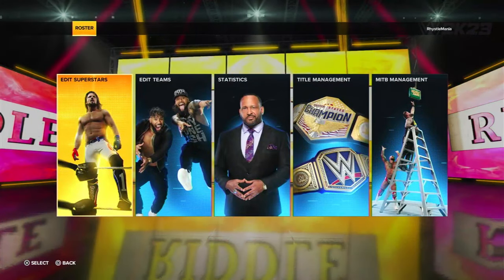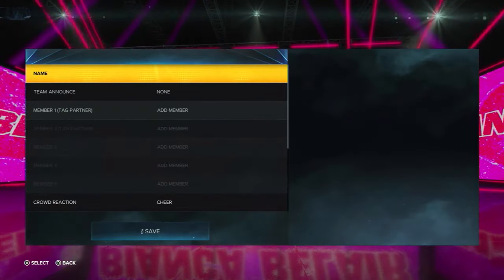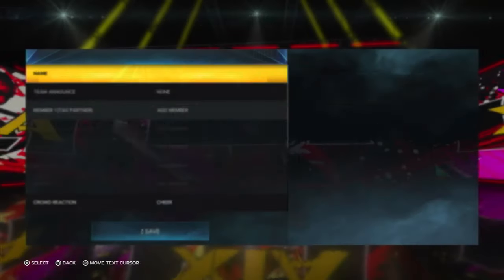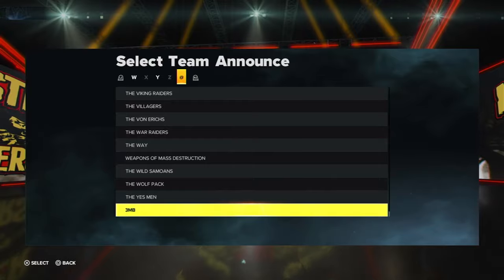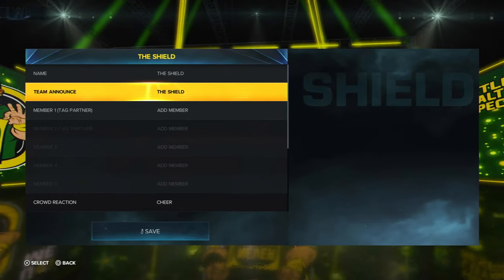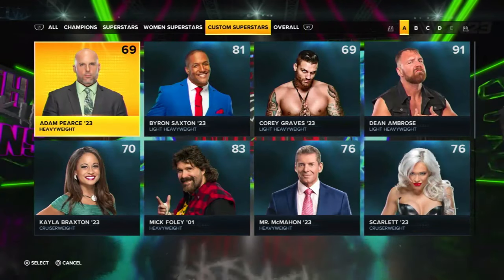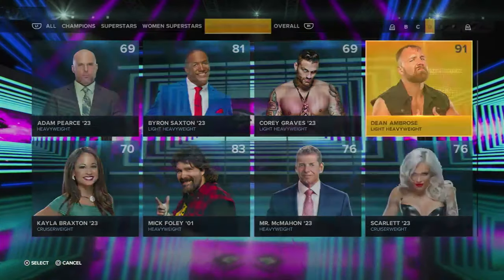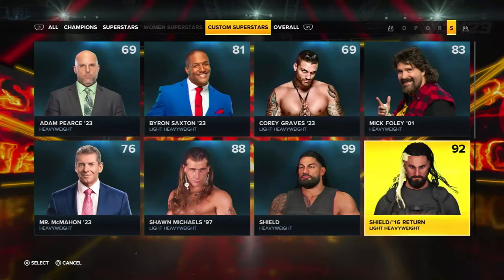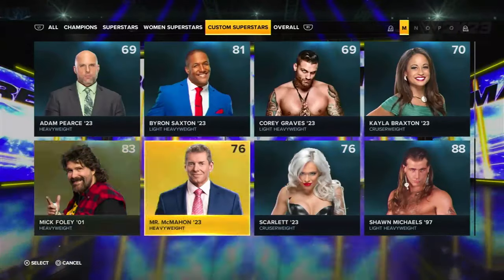From that same menu go to Edit Teams and create a team. Press the R3 button, then name the team 'The Shield'. For Team Announce, which is what the announcer will call them, if you go over to S there actually is 'The Shield' — so that's exactly what you want. Then start adding in the characters. Scroll across the top to Custom Characters to find what you've downloaded — add in Ambrose, add in Rollins, and then add in Roman Reigns as well.